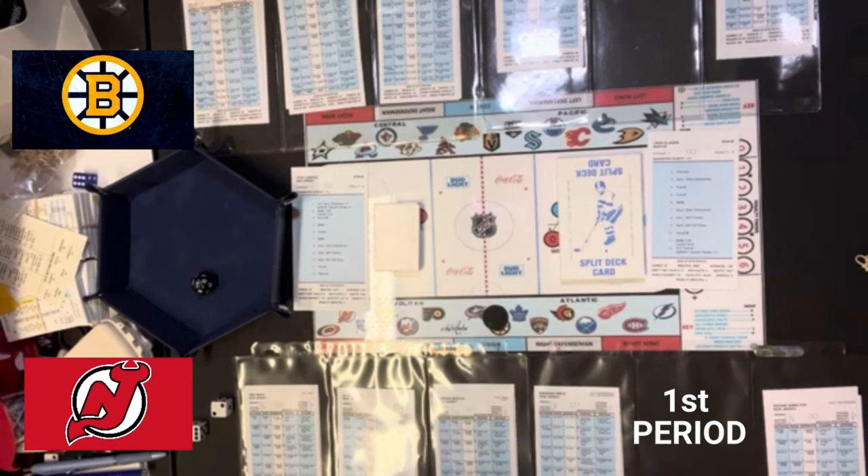The Bruins will be the visitors. We'll be in New Jersey for the purposes of the split card decks. In case you were living under a rock, Boston had a historic year last year. Actually, the scoring in the NHL was the highest in maybe a decade last year. The Boston Bruins were an incredible 65-12-5, and the New Jersey Devils were 52-22-8.